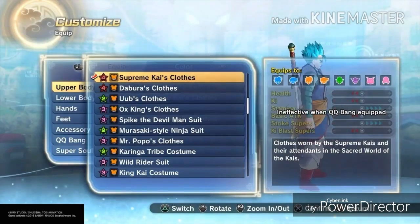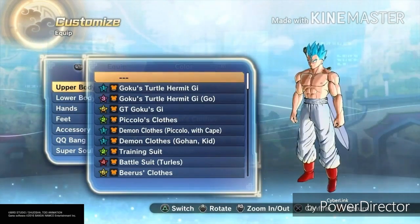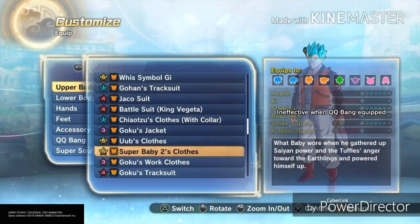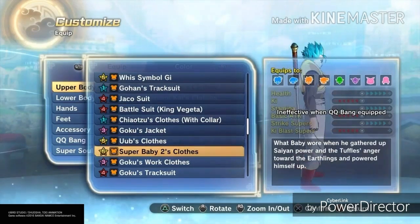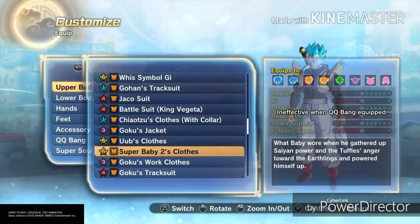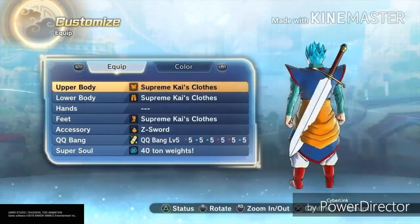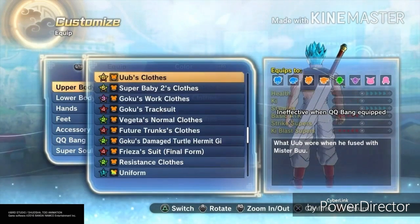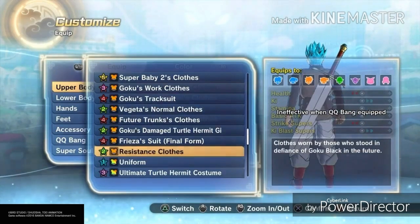I actually started with a character that looked like Chiaotzu, but when I got the Supreme Kai's clothes I changed his hair to Gohan so it could look more like Gohan with the Supreme Kai's clothes. I've also gotten the Super Baby's clothes. I have a pretty good QQ bang too. They give you a lot of Zeni — I just buy the fishies again and keep going.